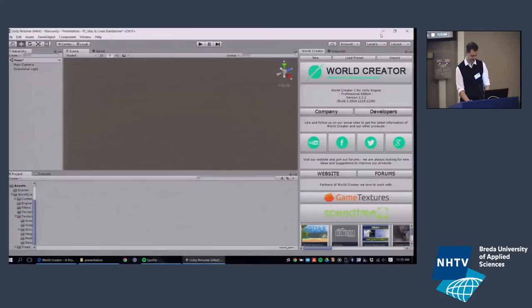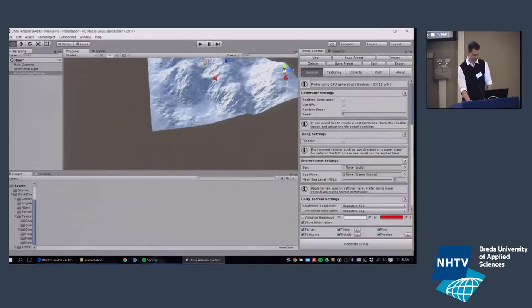Let's see how World Creator looks inside the Unity engine. World Creator can be purchased in the Asset Store — there's a standard version and a professional version. The key difference is that the professional version supports GPU generation, saving a lot of time while prototyping and designing terrain, and biomes are only available in the professional version. Once you've downloaded, imported the asset, and entered the license key, you fire up the World Creator window inside Unity and hit New — and there you go, a nice procedurally generated terrain, ready immediately.